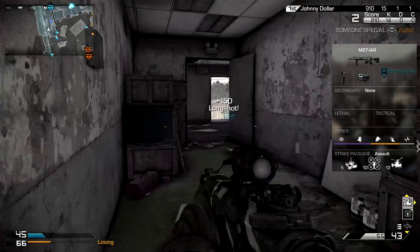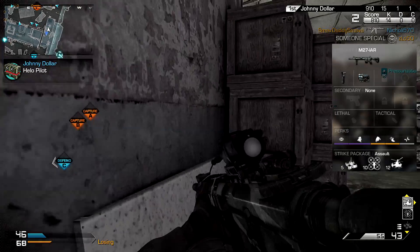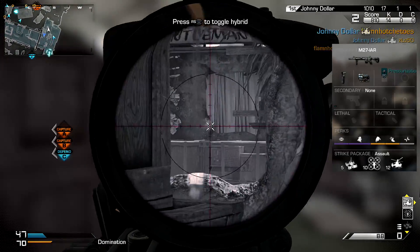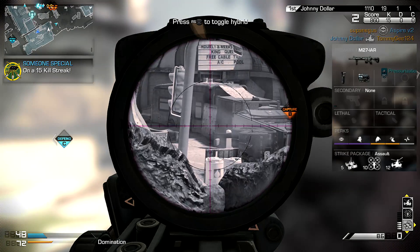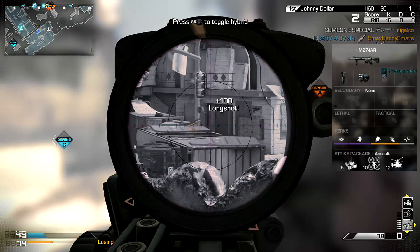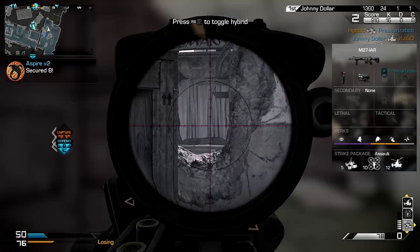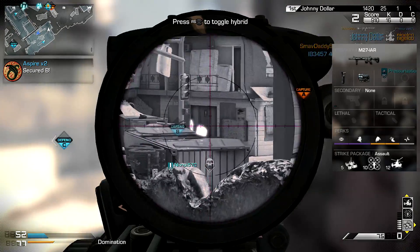It doesn't have to be the exact scorestreaks I'm running. You could even go for something like the Loki or something a bit tougher. But I say run high scorestreaks to keep you motivated to keep going and trying to get the ChemStrike. The foregrip and thermal on a light machine gun is a killer combination. The M27 is a fantastic weapon — I do recommend running it with this exact combination, and you'll see in my gameplay, it's just murder on the enemy team.